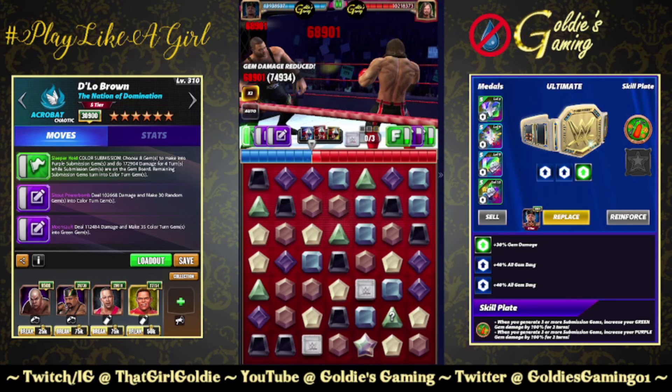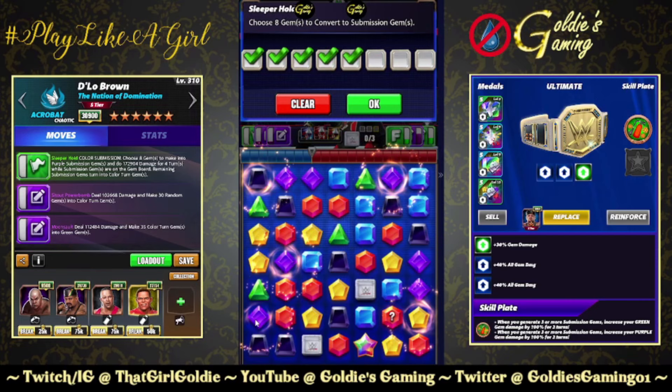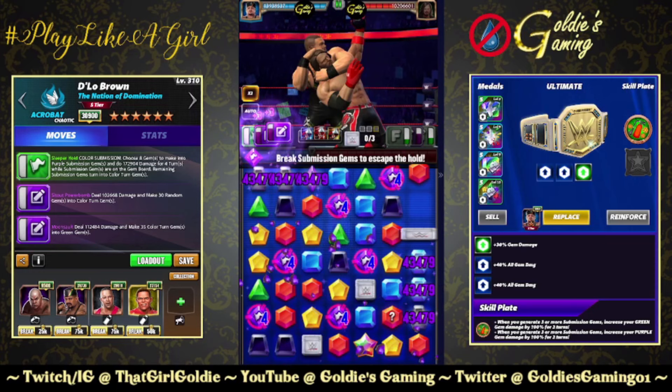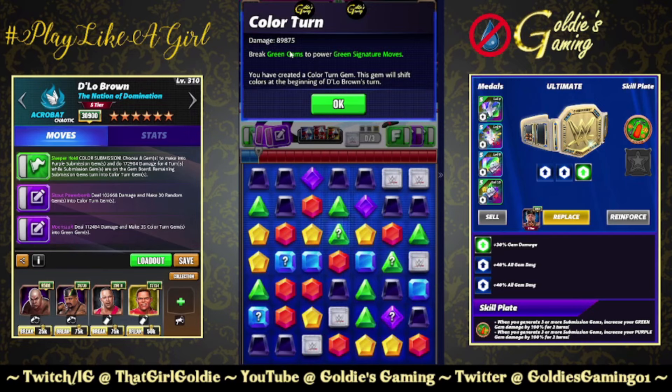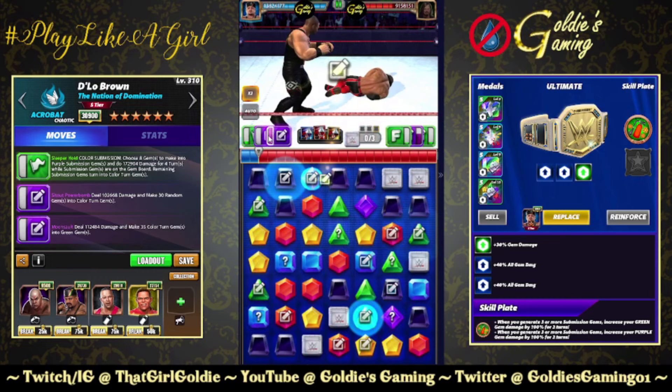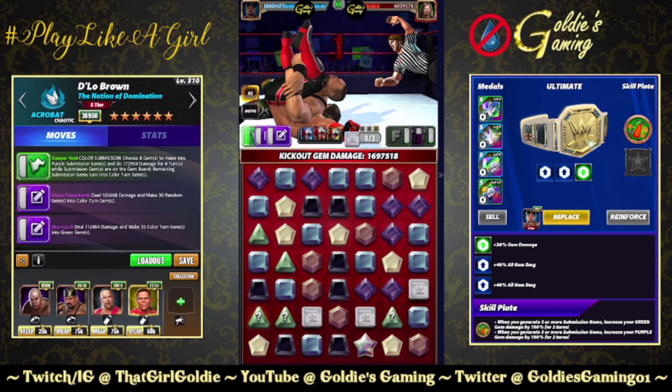So the first stack is 3.1 million. I'm going to go ahead and hit the submission again so we're going to get another stack of the All Heart Plate here. This is on the slower side — it is fairly safe though. You have good board control, four turns on the subs, so that's a nice base. Now we are doing 89k for a color turn. Put out some more of those, turn all of them green. Another 3.1.